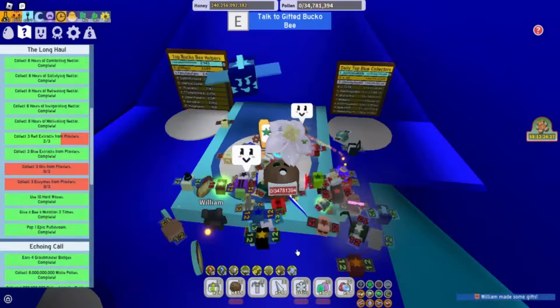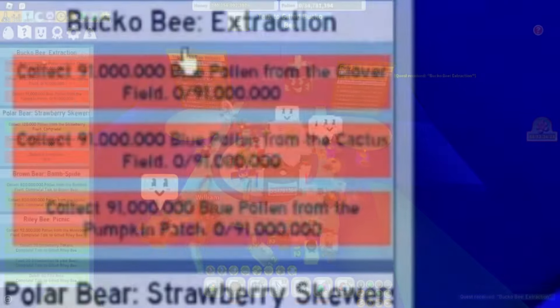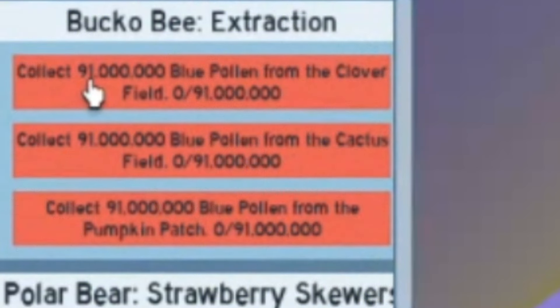We've got Bucko Bee Extraction. For this quest we need to collect 91,000,000 blue pollen from the clover field, 91,000,000 blue pollen from the cactus field, and 91,000,000 blue pollen from the pumpkin patch.